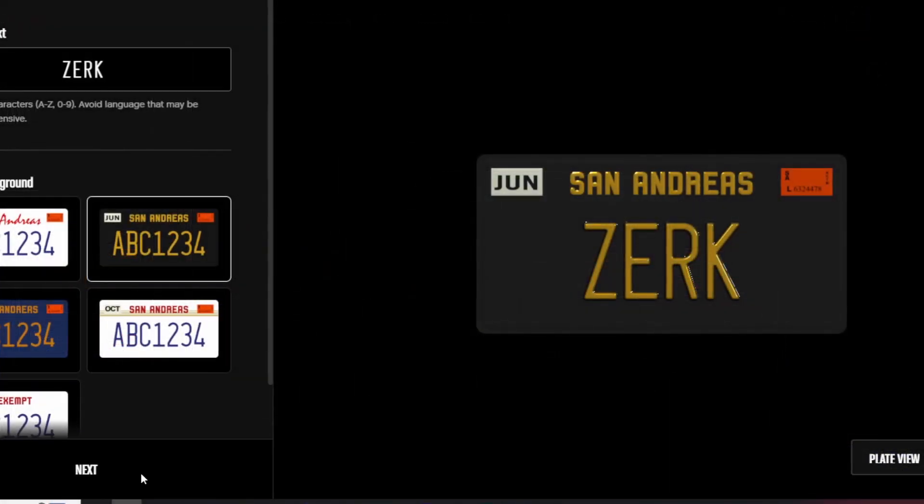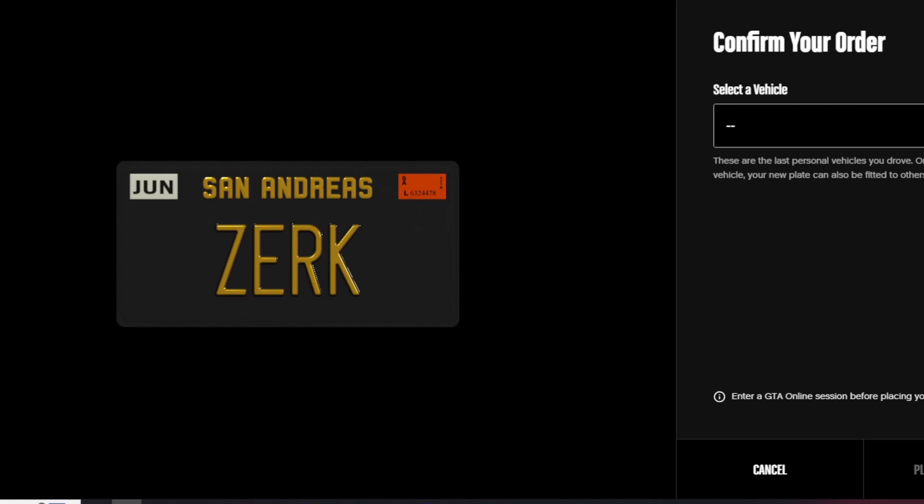Once you're done customising, press next and you can choose which vehicle you want the plate to be placed on.